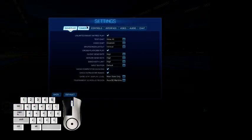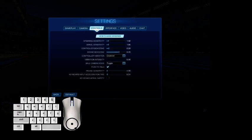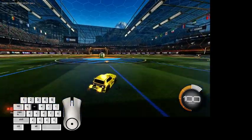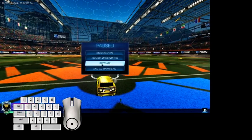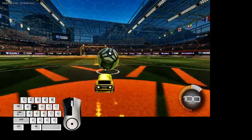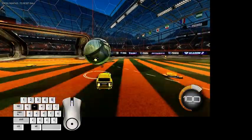For mouse sensitivity, just set it to your preference. If you're using a controller, please disable controller vibration — it will annoy you a lot. Also in camera settings, make sure to turn off camera shake. If it's on, the screen vibrates like crazy, which is very disorienting.